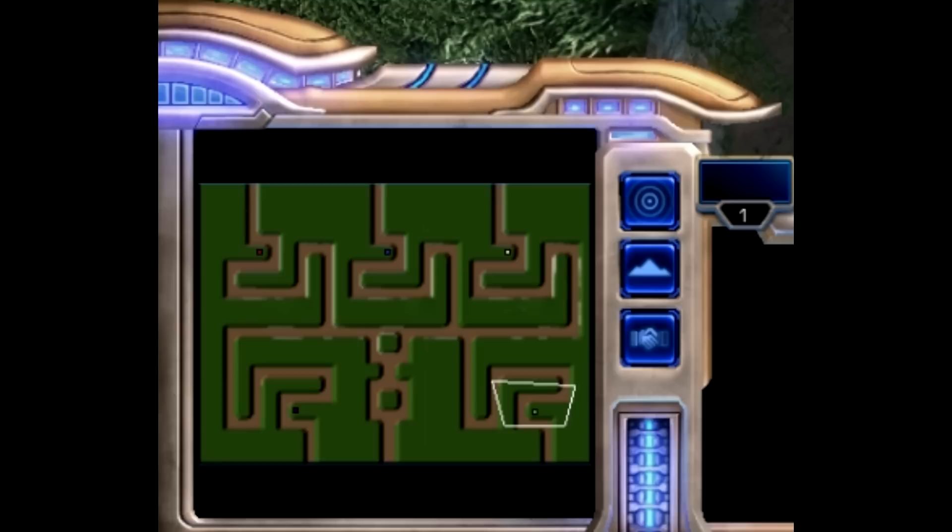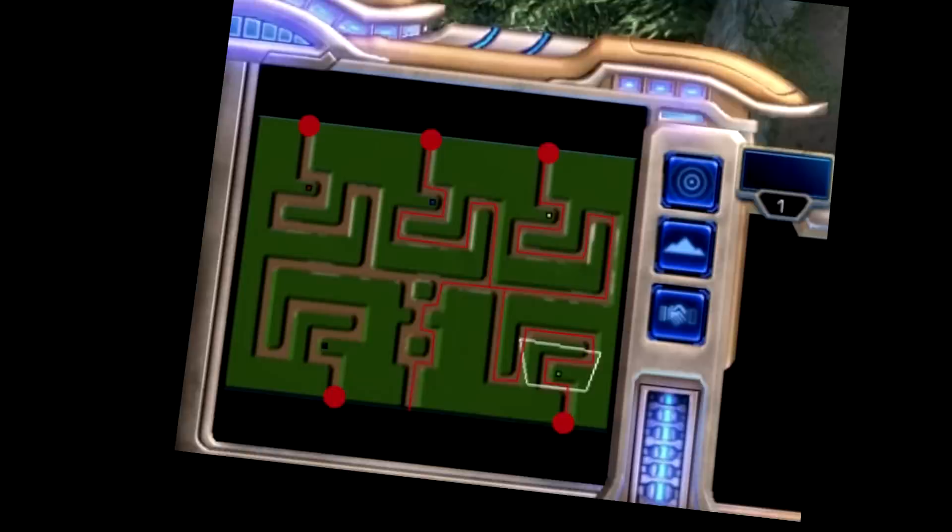As you can see, this map is built pretty much like every tower defense game you've ever seen. You have the start area where the mobs start running from, and then you just follow this path around, and you have to place your buildings and your towers in the correct position to shoot them down.